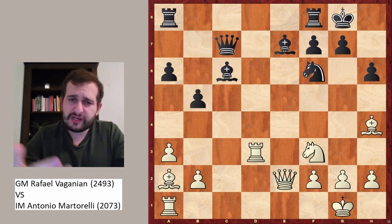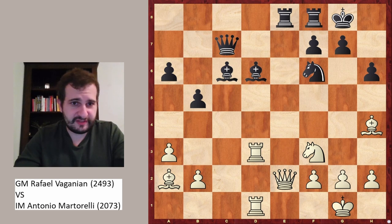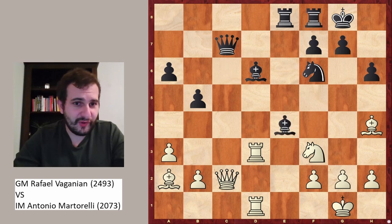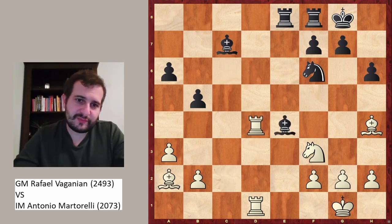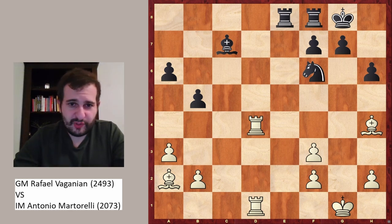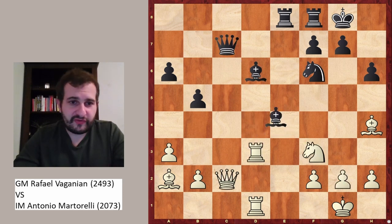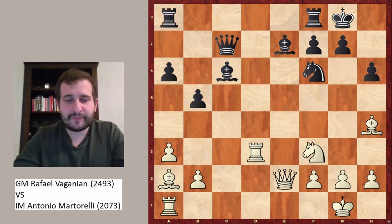Bishop h4. Now black should really play a move like rook ae8, rook ad1, maybe bishop d6 and queen to c2. Bishop e4 again, and this position should be equal. White has a damaged pawn structure but also the pair of bishops, so it's compensated. Both sides have an equal position.